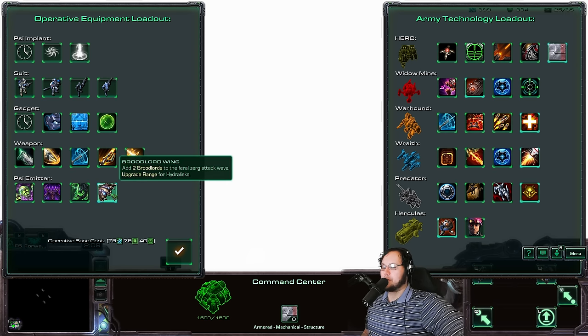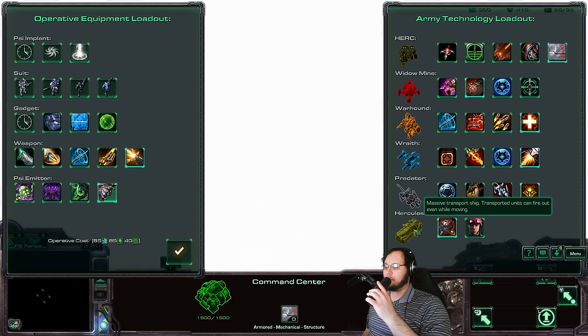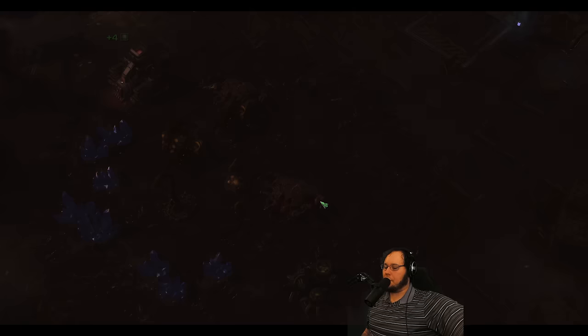Let's add some Broodlords to the Zerg attack waves. Let's try this new rifle - does bonus versus armor, hits ground and air, that seems good. And then I think I want to use my battle Hercs here, so we're just gonna go with really fast build time. This rifle seems like it'll be good - this can be my anti-ground and air thing. Let's give this a go.